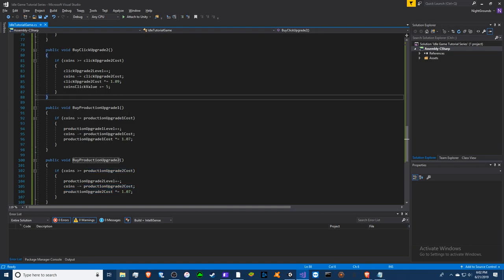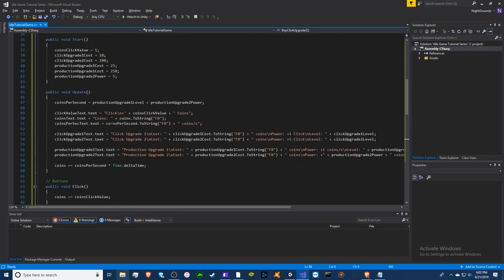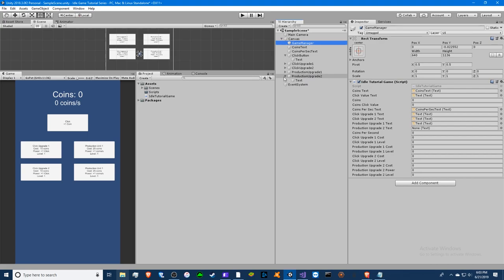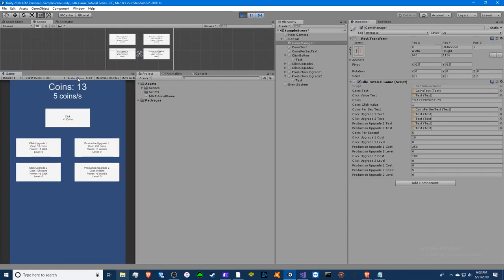If you accidentally subtract or multiply this cost instead of the correct one, it will randomly grow whenever you buy the other upgrade, which makes no sense. So we're done with that — we can make our second production upgrade. Like usual, change the method to upgrade 2. I'm going fast — you can always go back. We have our next upgrade; go to game manager and add the production upgrade text. Make sure you save.